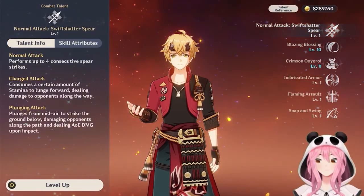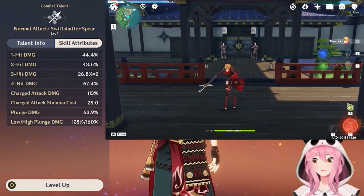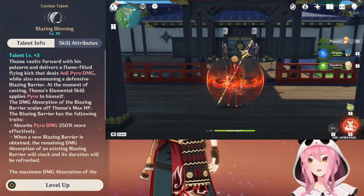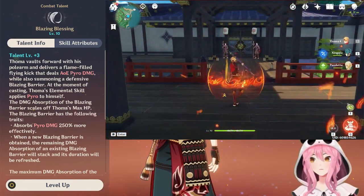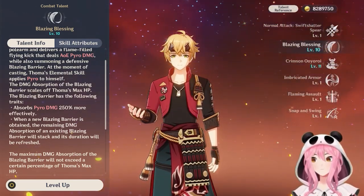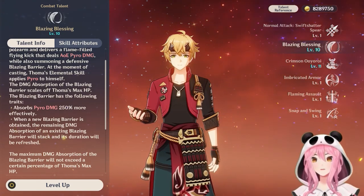His normal attack has no special mechanics — it's a standard normal attack you've seen on other characters. His elemental skill, Blazing Blessing, has Touma do a kick dealing AoE Pyro damage and creating a shield called a Blazing Barrier. Since we're not building Touma as a shield character, we'll skip over the shield mechanics — the shields are just scaled off his HP. For Burgeon teams, we only care that he does AoE Pyro damage when he uses his skill.